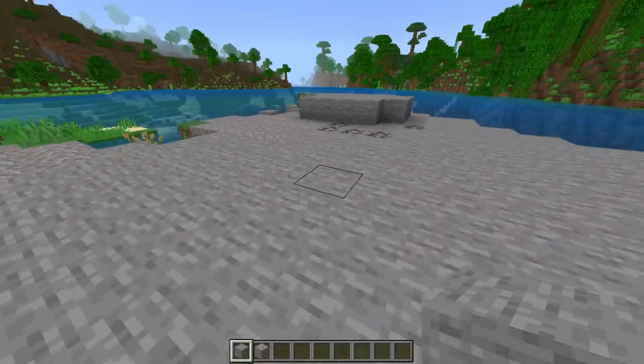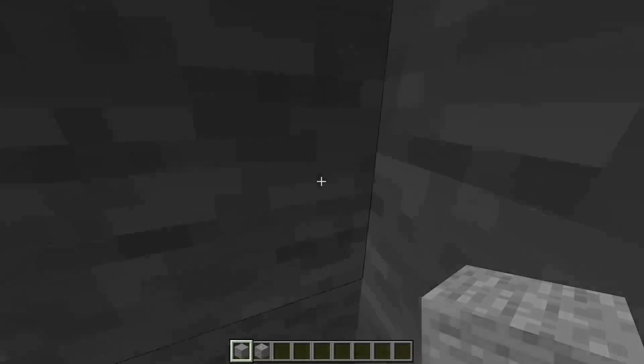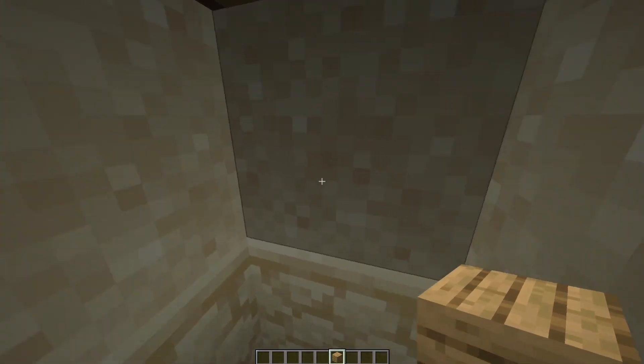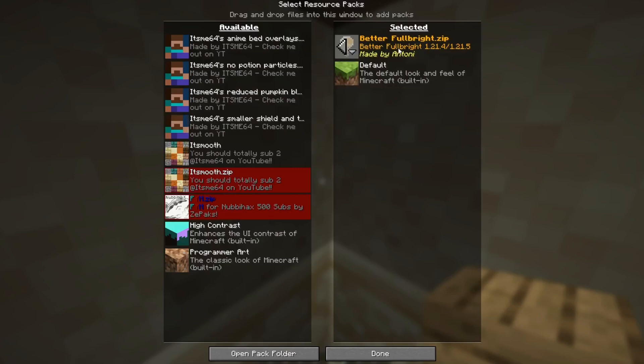Fullbright, exactly like what I have enabled right now, is incredibly useful for when you're playing Minecraft. Here on Minecraft Java Edition, Fullbright like this is incredibly easy to achieve. All you need is a simple texture pack like this one right over here.